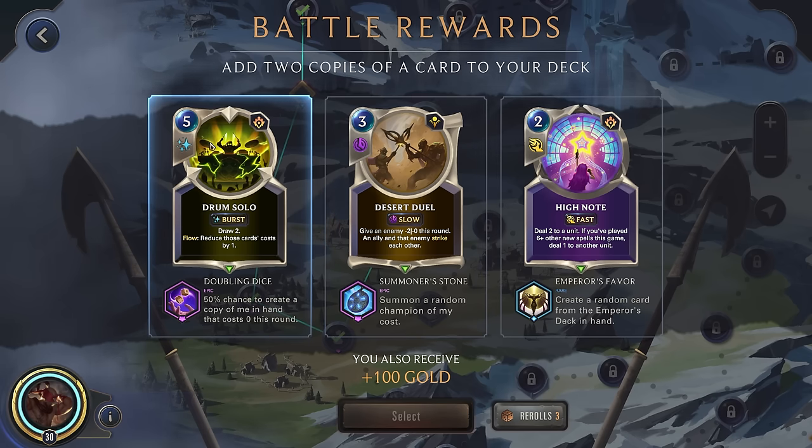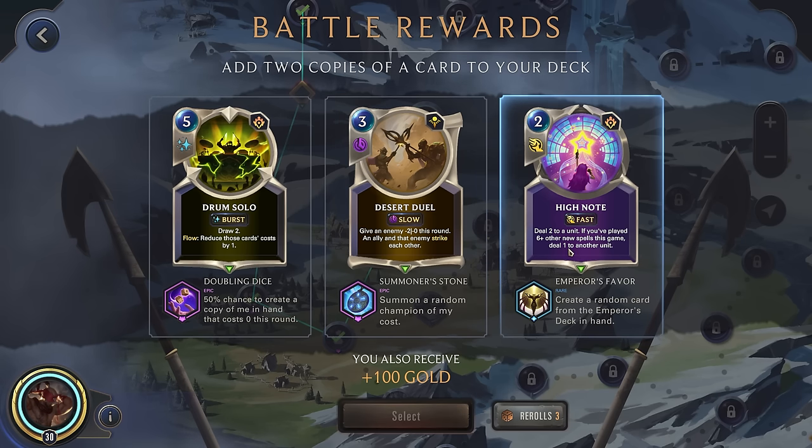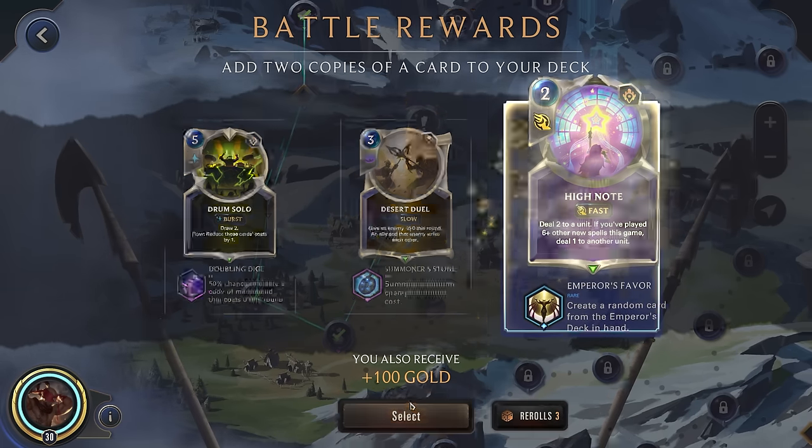Alright, that went pretty well. Draw two, flow, reduce the cost of those cards by one. Pretty expensive — desert duel at three cost. I think we'll just go here. Some removal, it's fairly cheap, generating another card. Could be all right.